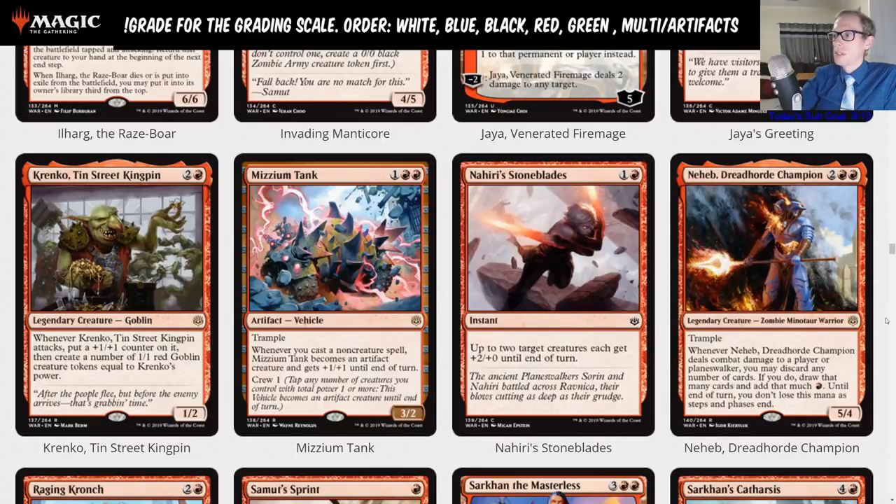There's also Grand Warlord Radha, the four-mana legendary with haste that makes mana when you attack — similar concept without the draw-discard. If Neheb had haste it might be too good though. Final grade for Neheb: D.